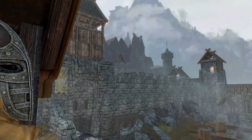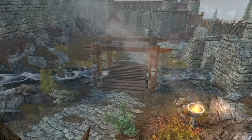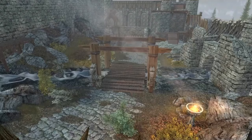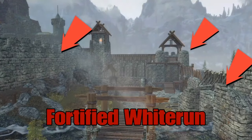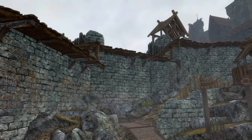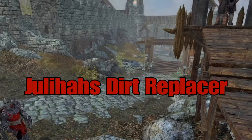Take a look at this — would you be able to tell there are actually four mods at play here? Probably not. The most inconspicuous one is Better City Entrances, which is better than a lot of other detail mods because it doesn't overstep its boundaries — it does that for every hold. Next is Fortified Whiterun, which is responsible for upgrading the wall to make it look like a truly defendable wall right at the entrance.